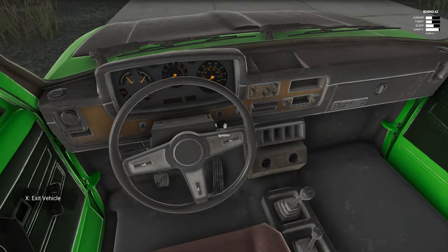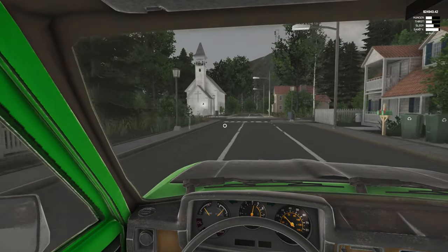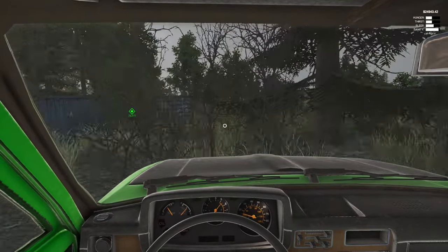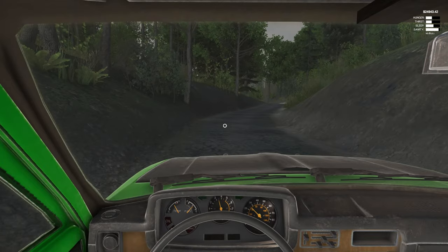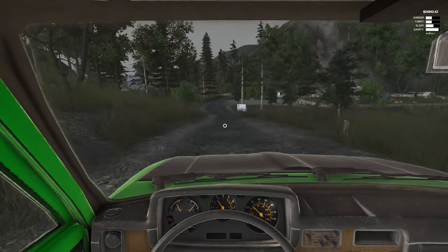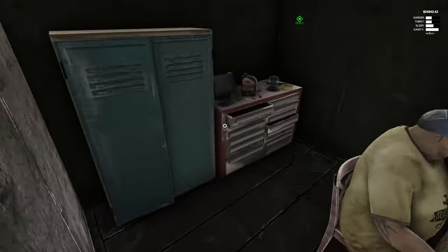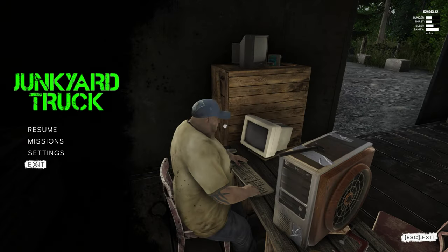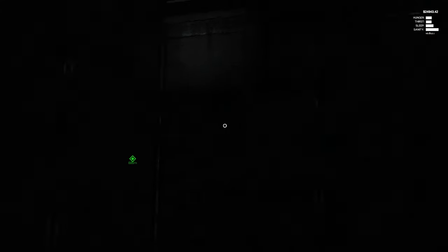Something else I've discovered that's really convenient is you don't have to go all the way home to save. There are two computers in town — well, there's one computer in town and one at the junkyard. The junkyard's the closest one right now, so we're just going to shoot over here real quick. Just hop out right here, come back here behind him — there's this little computer, just like this, and boom: it's your emails from your house and you can save the game. We exit, and load back in.